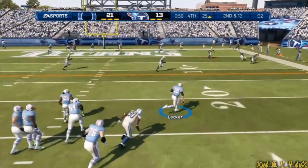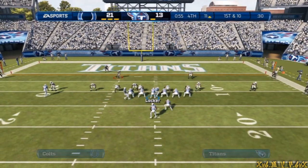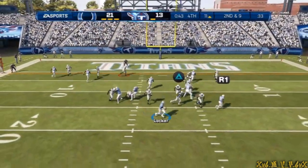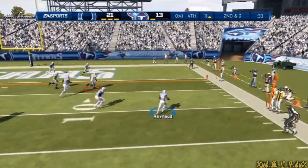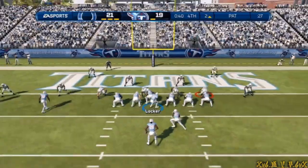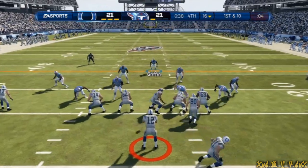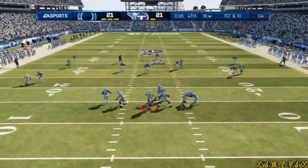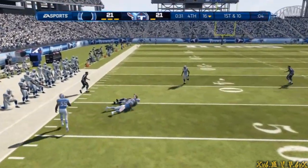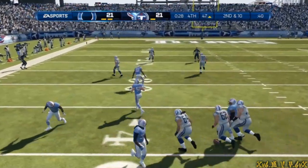He stands in the pocket, breaks free, has some space to work with — the tenth play of the series. First and ten. Second and nine, he's looking to the right. Touchdown! Drawing close now for two — they give it to the running back. The game has less than a minute to go. First and ten, trying to work the left side — the defense did not give up an inch.